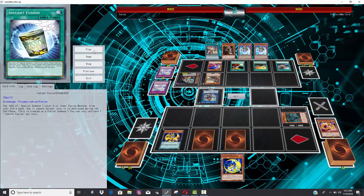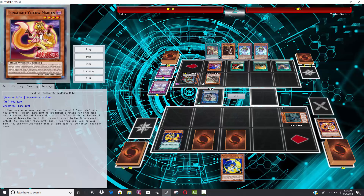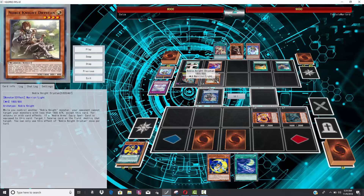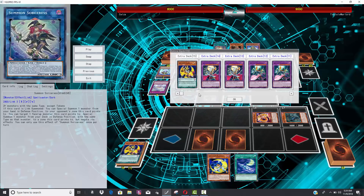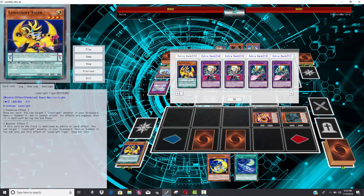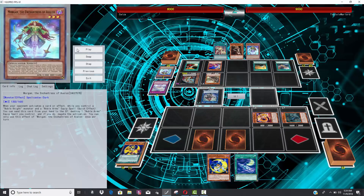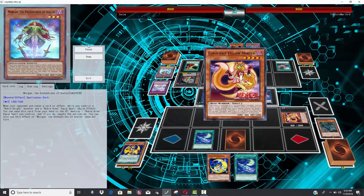A Noble Knight that pops its Noble Arms card can pop a card on your opponent's side of the field, so if Belza's opponent uses Morgan and pops a Noble Arms, the card comes back and he blows up one of Belza's cards — so there is a little bit of interruption. Tiger is played and Nessie activates; since Yellow Martin was sent to the graveyard by Nessie's effect, Yellow Martin triggers, giving him Lunar Light Fusion straight from his deck plus a draw. His opponent negates Yellow Martin's effect, but it's fine since it would've just been a plus-one anyway.